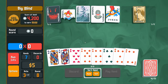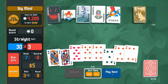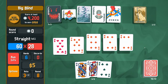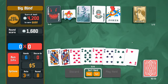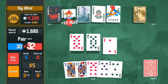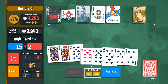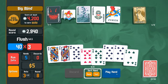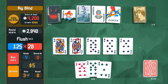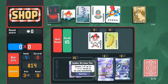We can make a straight — eight, seven, six, five, four. That gives 1600 points. Then just a pair of tens. We don't have the nine of spades but that's fine. These scores are not a problem with a good selection of cards.